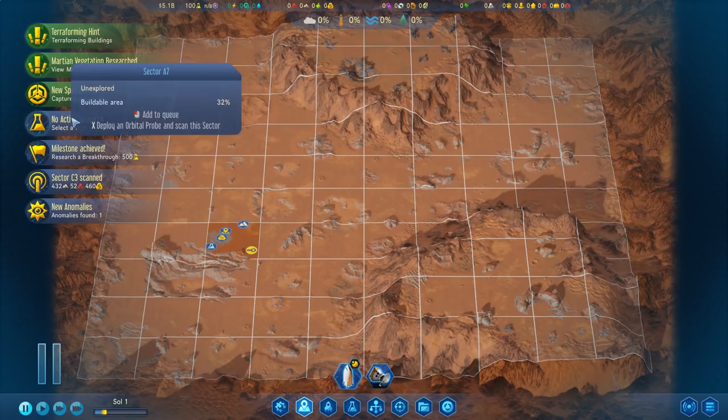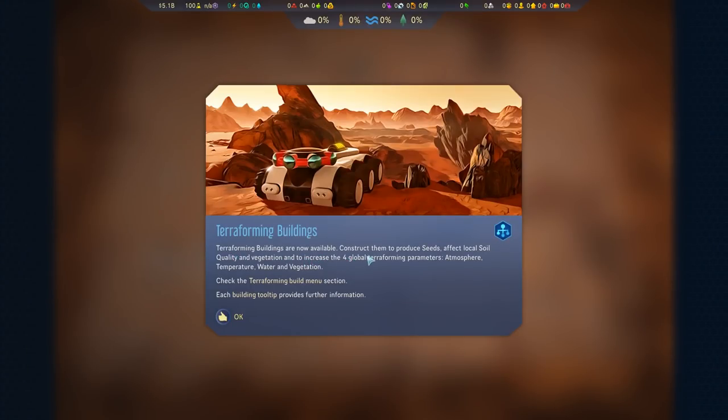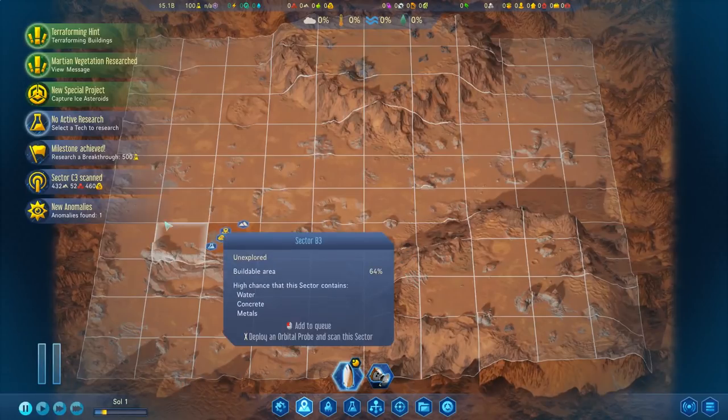Terraforming hint — Terraforming buildings are now available. Construct them to produce seeds, affect local soil quality and vegetation, and to increase the four global terraforming parameters: atmosphere, temperature, water, and vegetation. Check the terraforming build menu section. Each building tooltip provides further information.